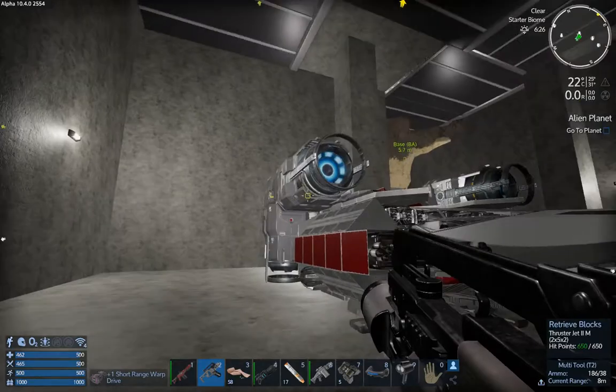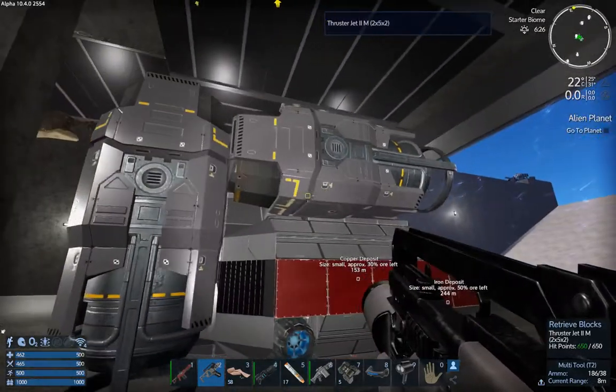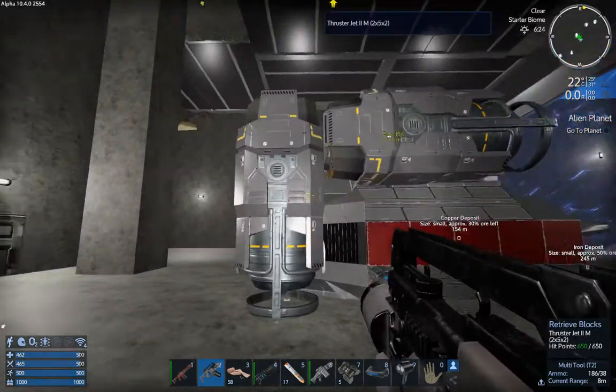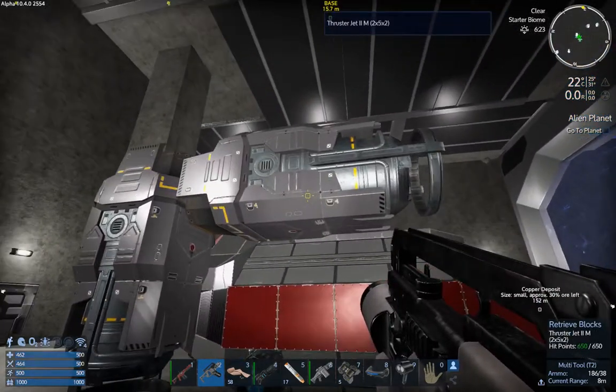I figured I'd share. We got some backwards thrusters so we could tip down and actually shoot at stuff, and some vertical thrusters so we wouldn't crash and burn on the 4G planet.